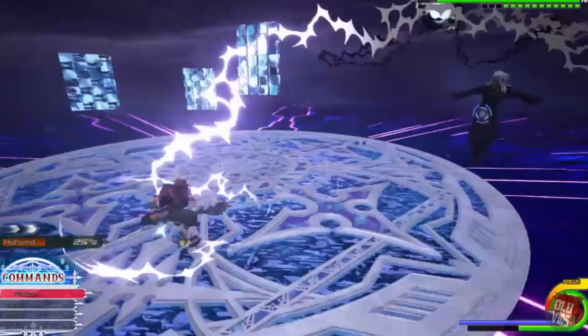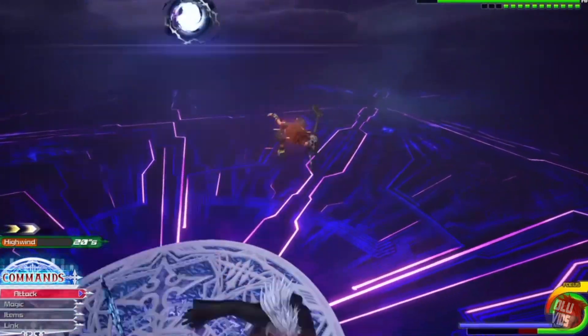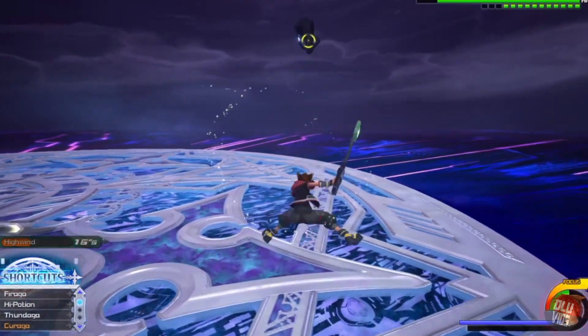Sora's victory poses come from Final Fantasy 7, 8, and 9 — his poses come from Cloud, Squall, and Zidane. Squall is definitely the most one-to-one, but you can see similarities between Cloud and Zidane when we look at them side by side.